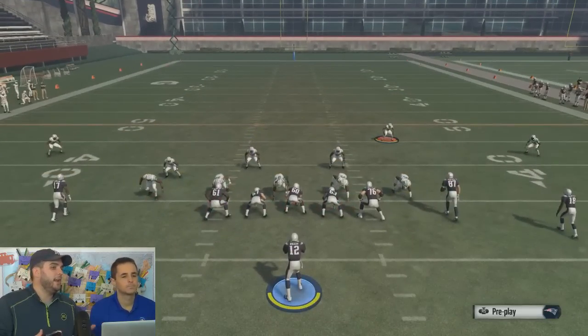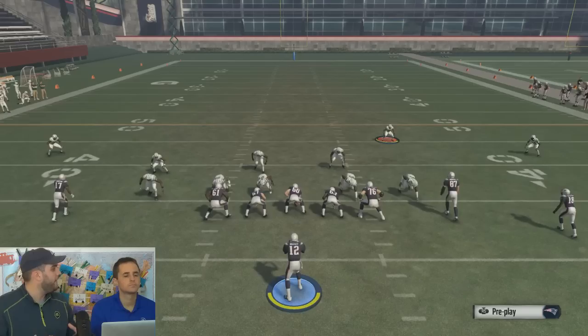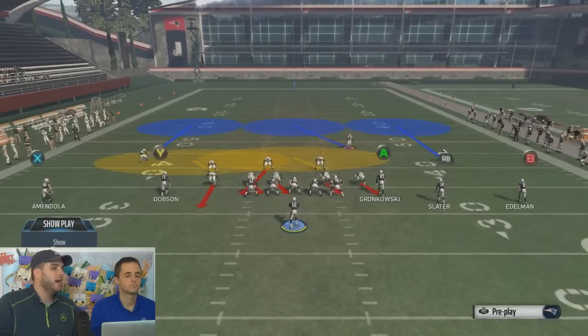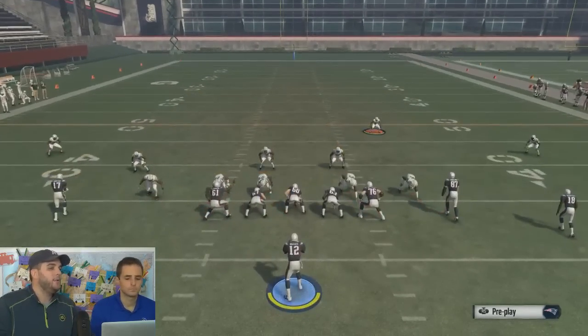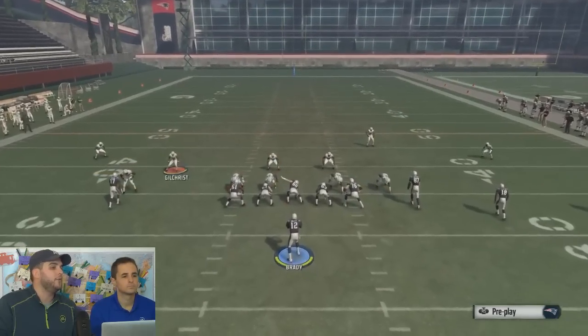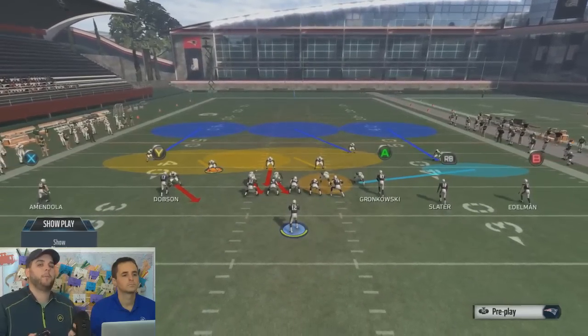Next, I can spread my defensive line — they'll do it without me manually moving anybody. I can do defensive line crashes, I can blitz linebackers — these are all things I do before the snap of the ball. Then the last things I do are manually move guys around.